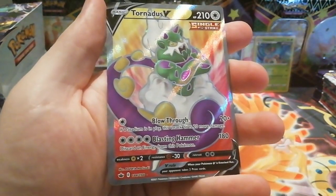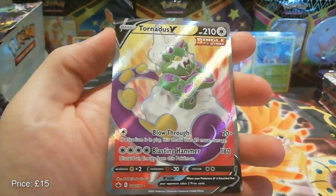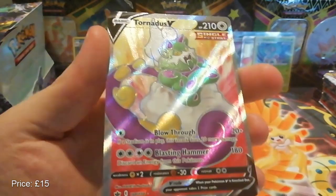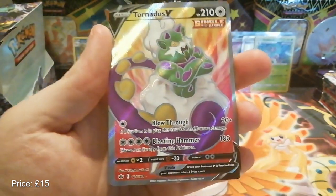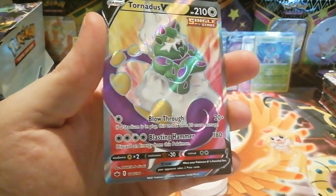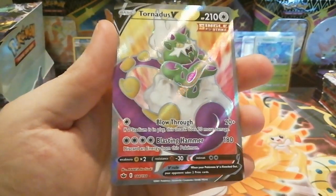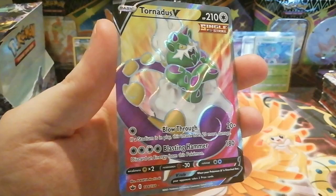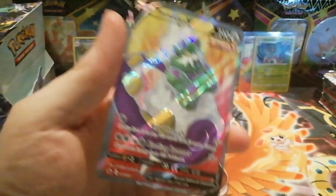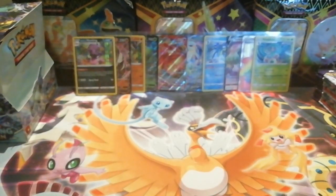We do get a full art Tornadus V — so we got the half art earlier, and now we have the full art. I'm not a massive fan of the design of Tornadus, Landorus, and Thundurus, but the backgrounds and colours on these cards always make them stand out and look a lot better. It's quite nice to pull, plus it's a full art — always happy to pull those.